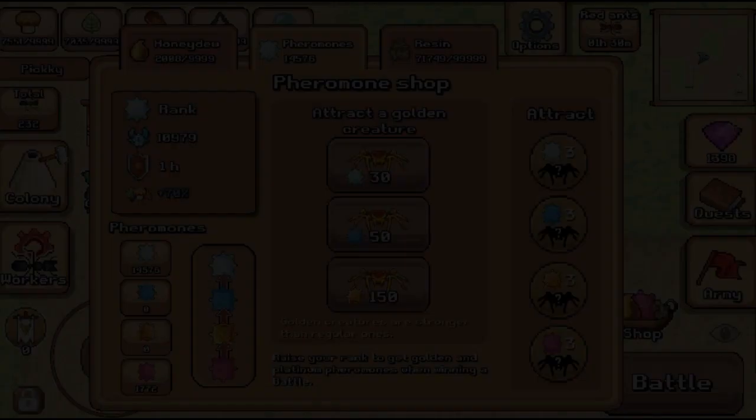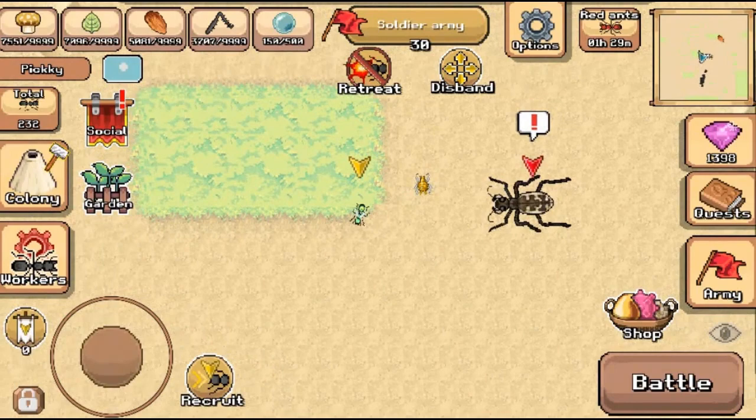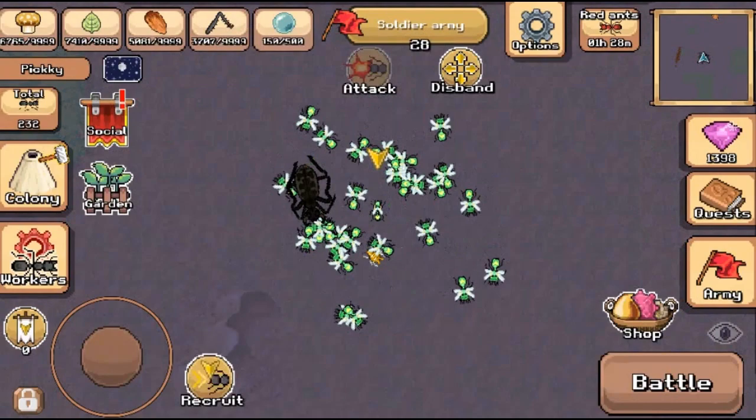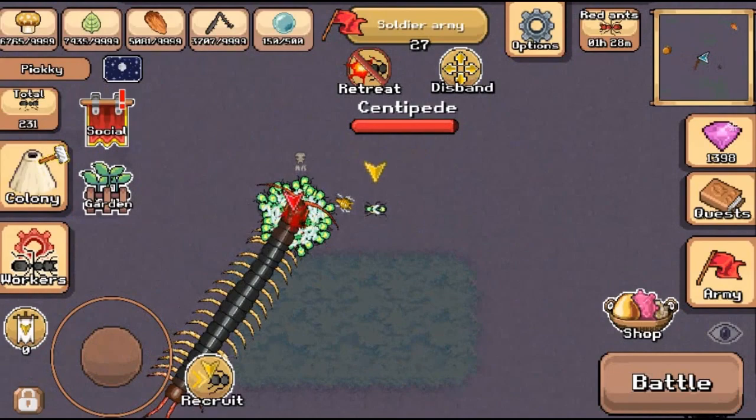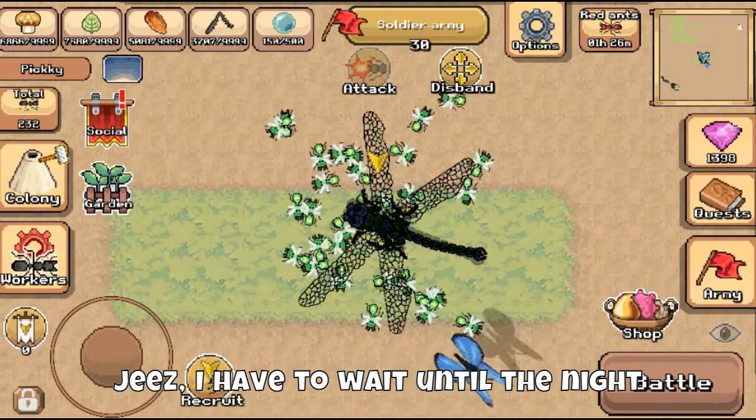A tiger beetle — nothing so special. Wow, a centipede from pink pheromones. A dragonfly without rain heart, quite surprised. I have to wait until night. Another centipede. And another.